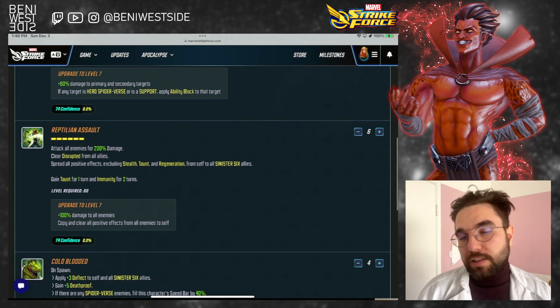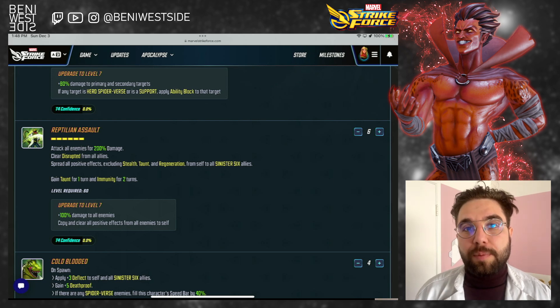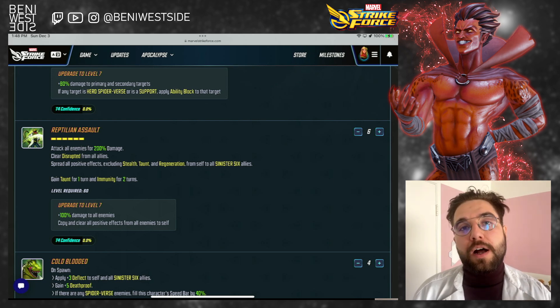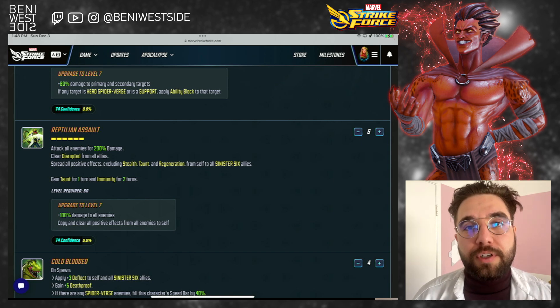Let's look at his ultimate, which is going to come turn 1 — it's a 6-turn ability. He's going to attack all enemies, he's going to clear disrupt from all allies regardless of tag, and then he's going to spread all buffs from himself to his sinister allies. He's going to gain taunt for 1 turn and immunity for 2 turns.